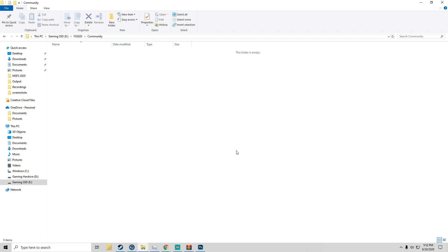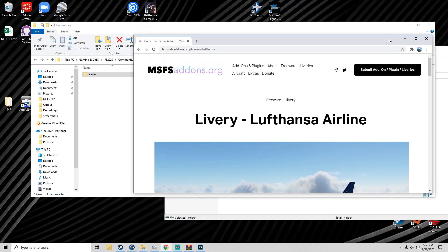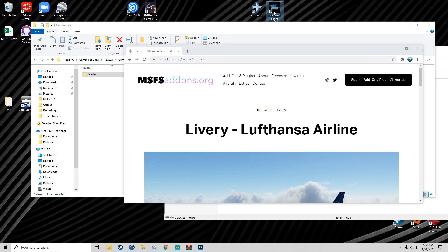We're going to go ahead and move it over. The path is: liveries, then sim objects, then airplanes, and then it says 'Airsobo A320 Neo' — and we've got the four pack there. So I'm going to go ahead and simply launch Microsoft Flight Simulator. We'll minimize all that, double click, and I'll catch you all in a second once we're launched.